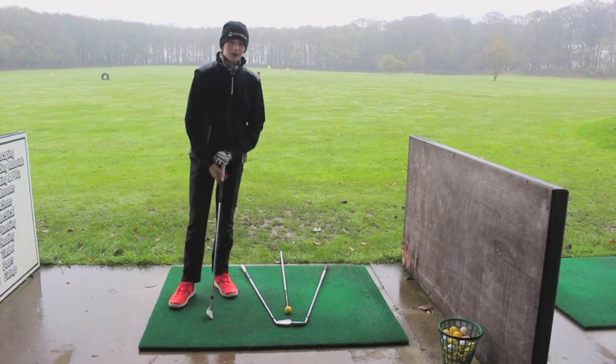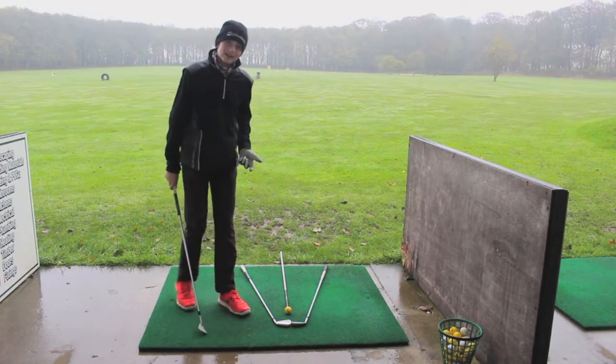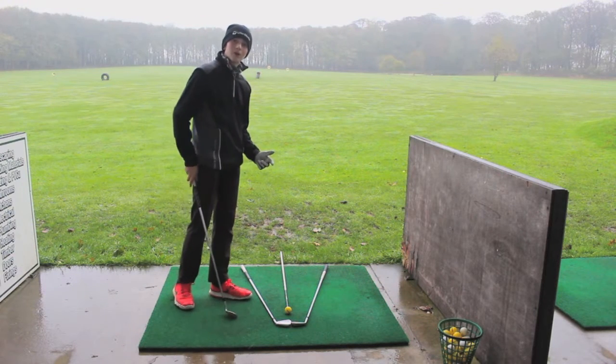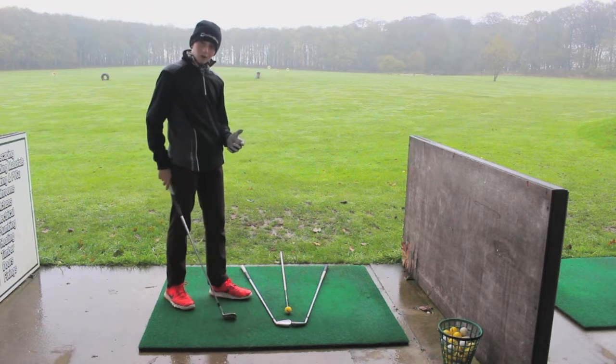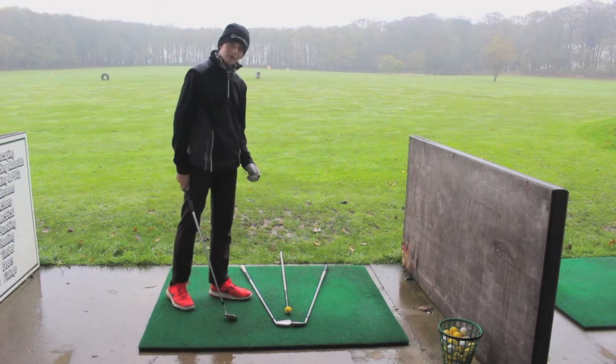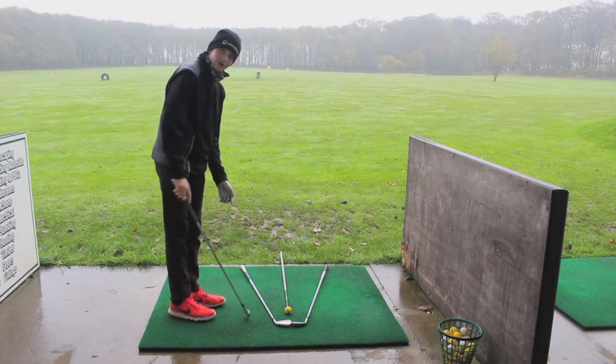How's it going guys, James here and today we're talking about the ball flight laws. Basically what the ball flight laws is, is the direction of the club face at impact which creates a fade or a draw. So this is a drill that quite a lot of people can do to help create a draw and a fade, and a lot of people don't actually know about this. I want to be talking about this in this video, hope you guys enjoy.